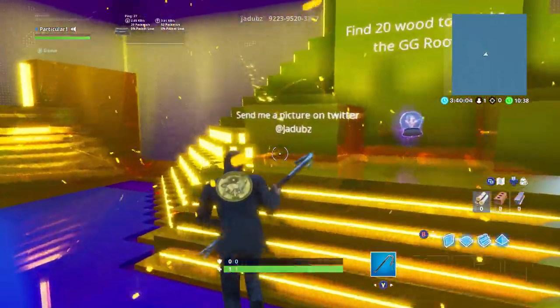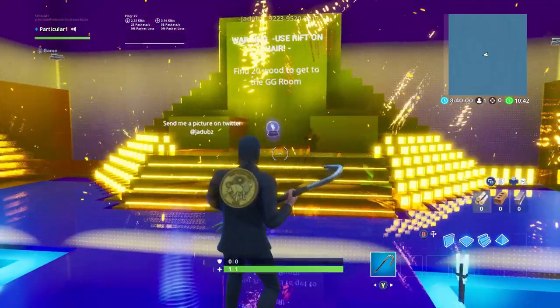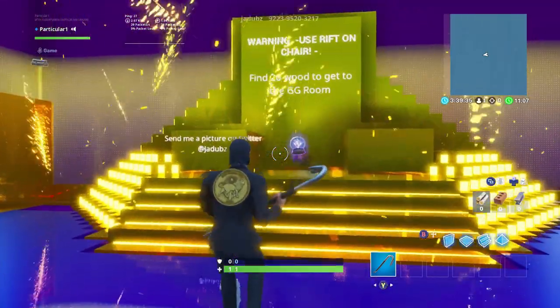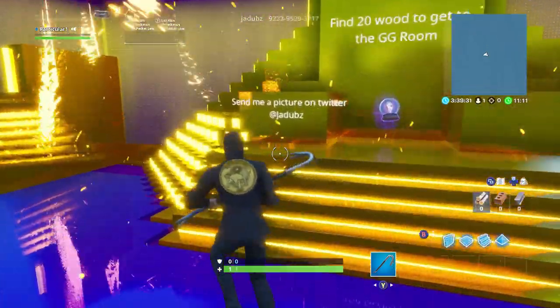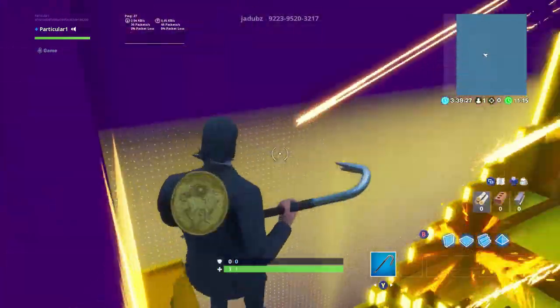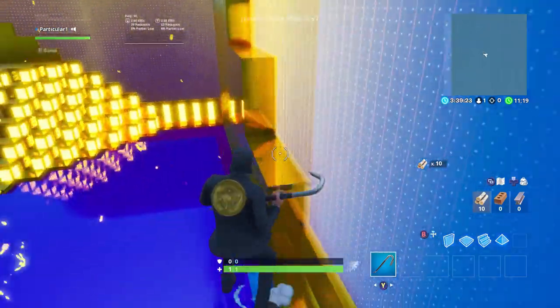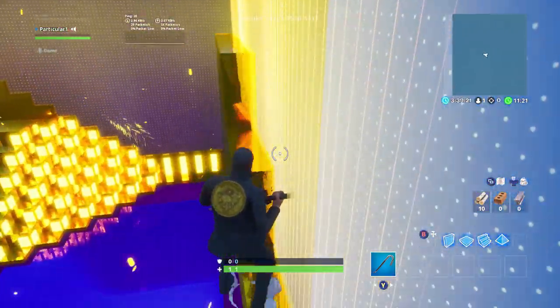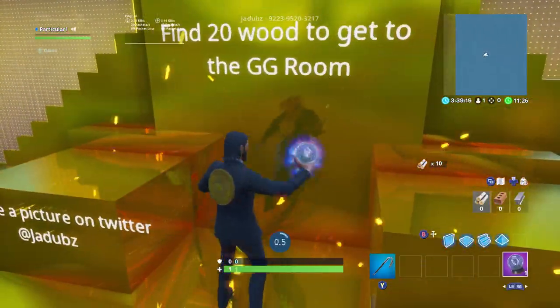Okay, we did it! It says: warning, use rift on chair, but find 20 wood to get to the GG room. Oh, up here — that's 10, and it's on the other side. I don't know what this is for but these staircases are pretty weird. Now we use the rift to go to the GG room, I'm guessing.